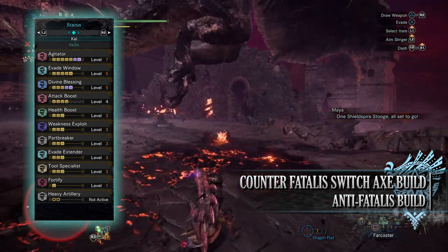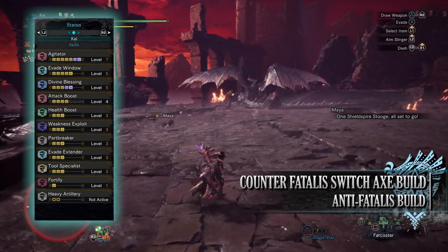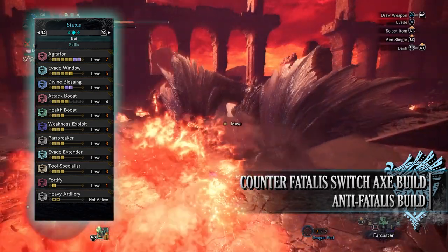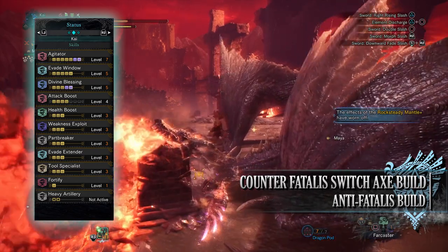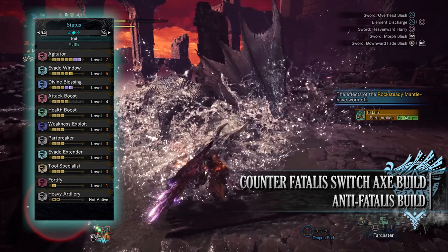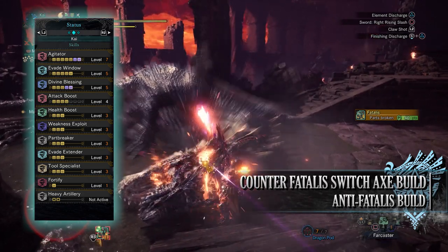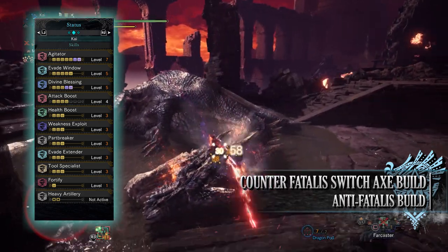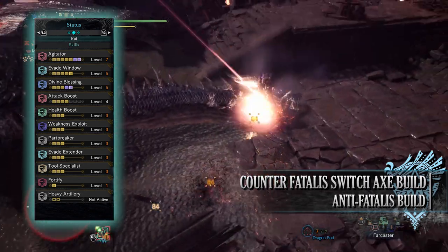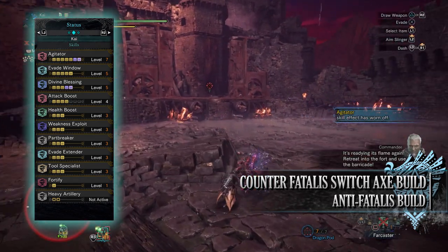You'll have Divine Blessing level 5, which greatly increases the chance of taking reduced damage when you take a hit from a monster. This is quite useful as there'll be times when you go to latch yourself onto a monster via the Zero Sum Discharge where you'll be knocked off and take a hit — Divine Blessing gives us a chance at surviving that hit. You'll have Attack Boost at level 4, which increases raw damage and at level 4 or above also provides a bonus 5% affinity. You'll have Health Boost level 3, allowing our health to reach 200. You'll have Weakness Exploit level 3, which gives increased affinity whenever we attack monster weak points, and if those weak points are tenderised via clutch claw attacks, this affinity increase is even greater — potentially an extra 50% base affinity.